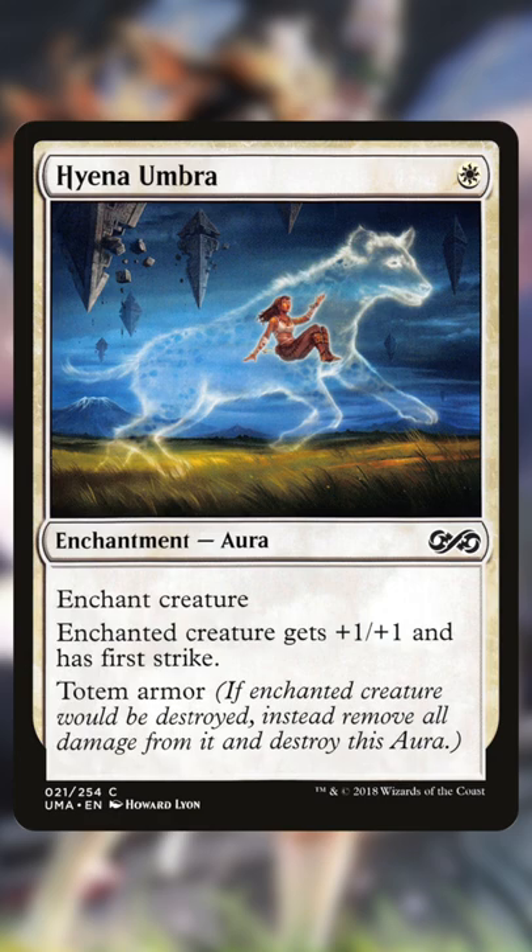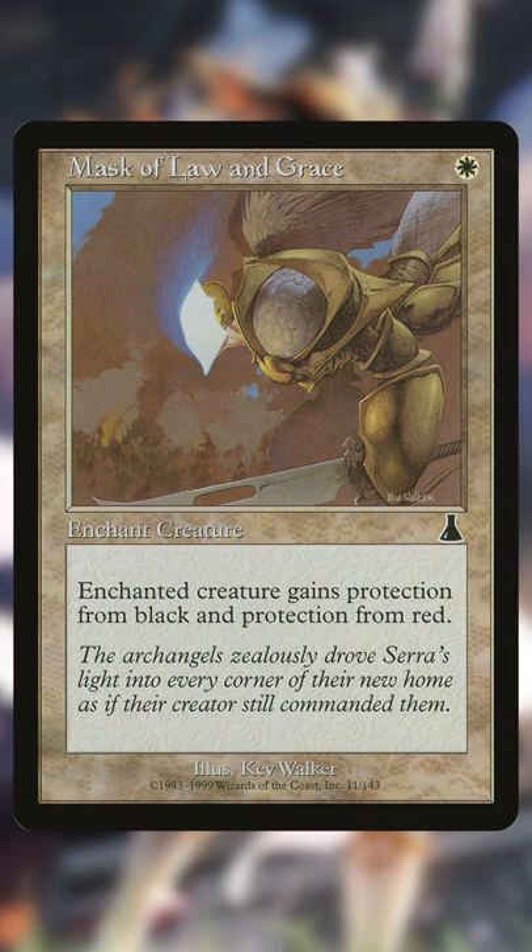First, protection. You can't swing with your commander if it isn't in play, so totem armors, indestructible, and protection from colors really help. Note that Shield of Duty and Mask of Law fetch each other, giving you protection from all colors except white.